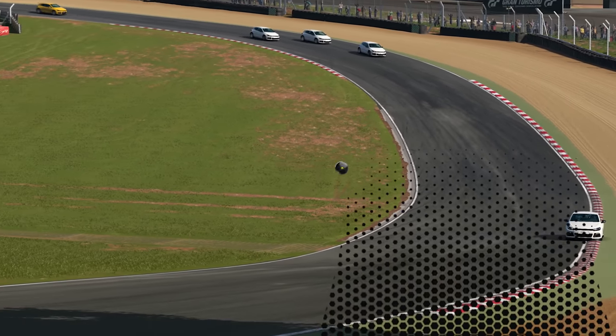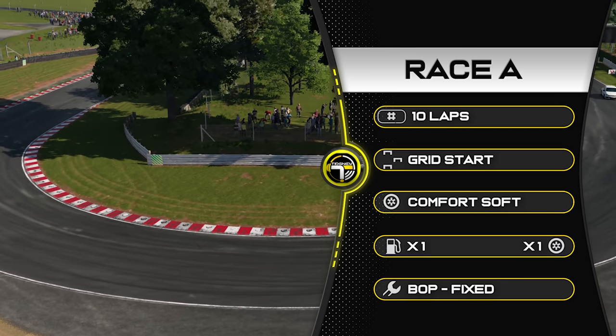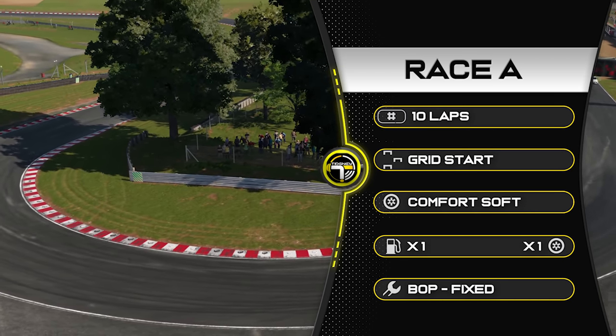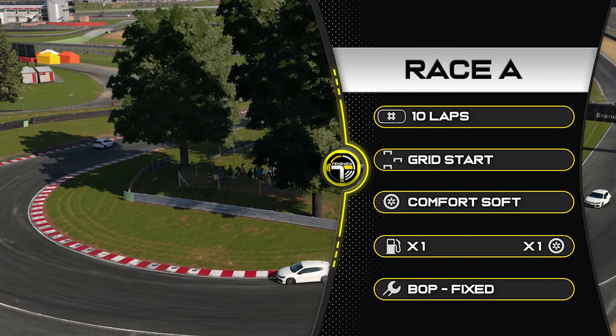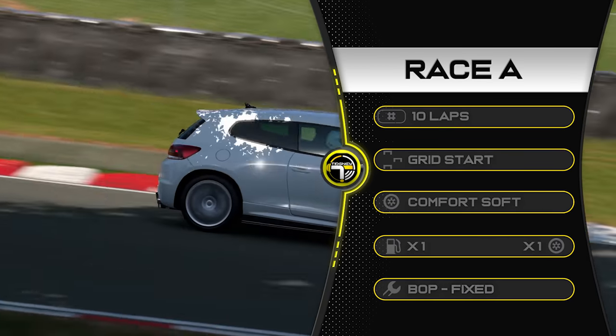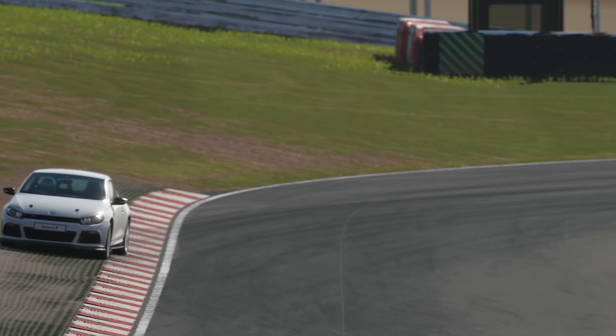Let's have a look at the race details. We're racing 10 laps here at Brands Hatch Indy, it's a grid start on comfort soft tyres, BOP is fixed, and it's times one fuel and tyres. Now, comfort soft tyres — you're going to have to go buy these. The car comes with sports hard as default, so a set of tyres you will have to buy. Kind of interesting that they've changed that.